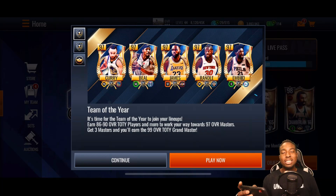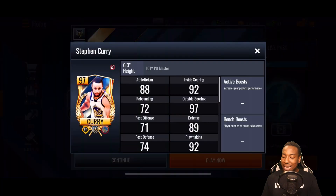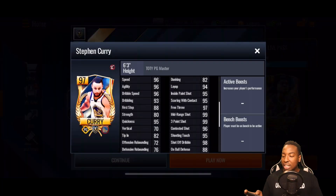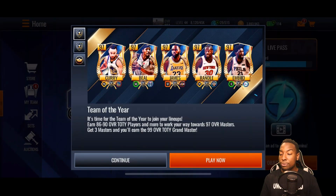We've got some new 97 overall Team of the Year masters we can earn from this promo. We got a 97 overall Strategic Steph Curry — 99 mid-range, 99 three-pointer, 96 speed, 96 agility, 96 dribble speed. He is the master I'm going to be going for first.